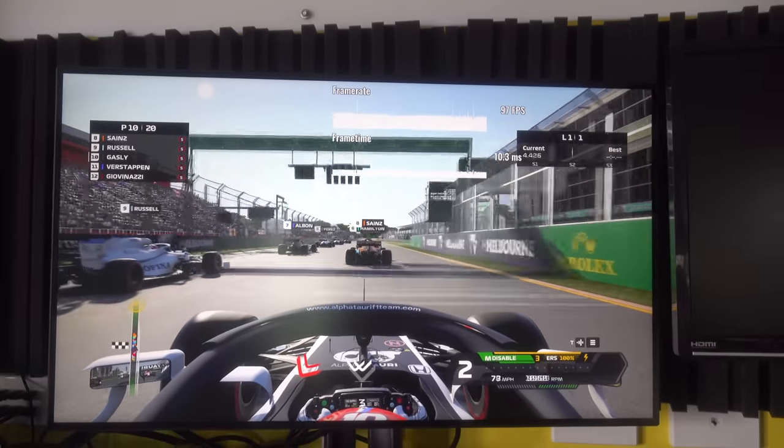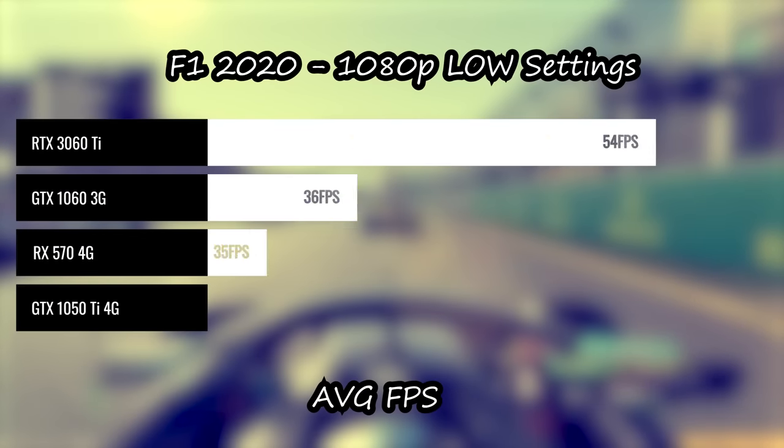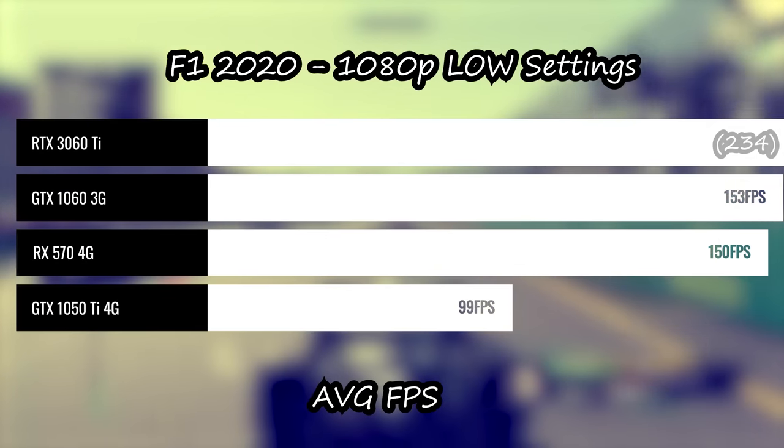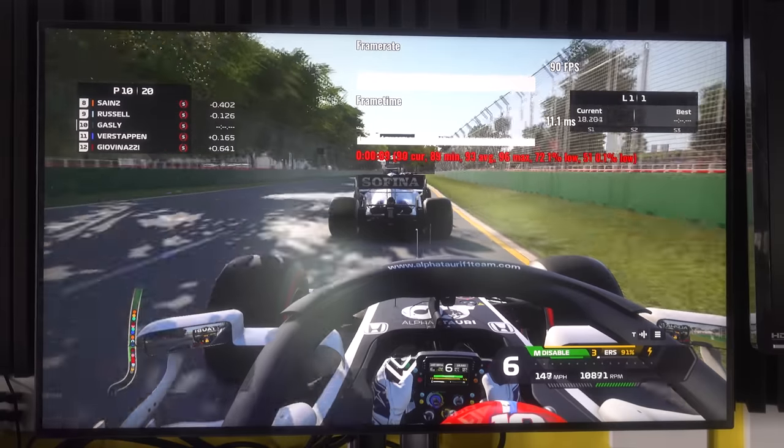Speaking of not so much a headache, let's pull up the first title here — F1 2020. This game saw that the RX 570 does pull ahead of the 1050 Ti and also the 1060 3GB quite comfortably. This is 1080p low settings because I want to see what you can get out of these cards if you just want to get into gaming and play some titles at 1080p in 2021. This game runs fine on all three cards, and 1% and 0.1% lows were also pretty smooth when I tested those across the three different cards.